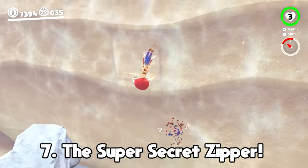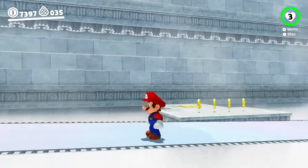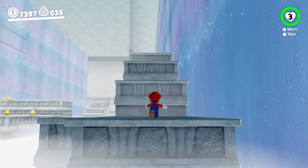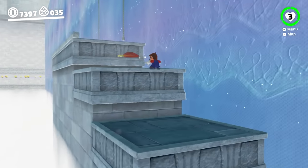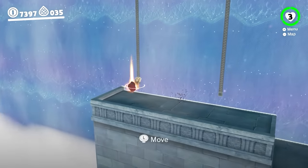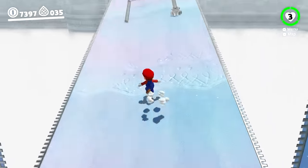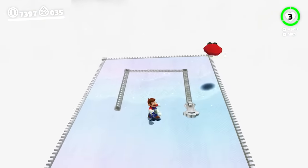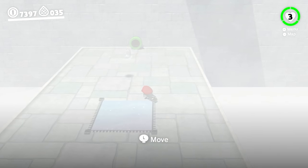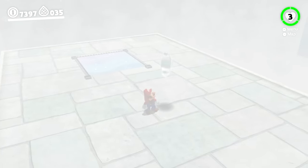We're going to look at a Lake Kingdom sub-area moon called the Super Secret Zipper that I really struggled to find. The game makes it very clear that there's almost always two moons to find per sub-area, but my brain couldn't comprehend where this one could be located. To get it, you have to unzip one section of the wall, which will cause it to fall down. Then you need to walk on that section and unzip an even smaller zipper part, which will randomly send you falling through the clouds to the hidden room with the moon.